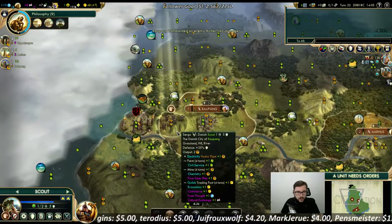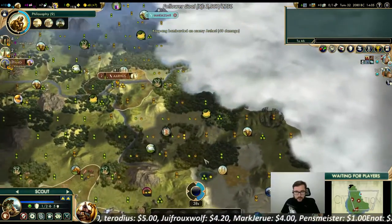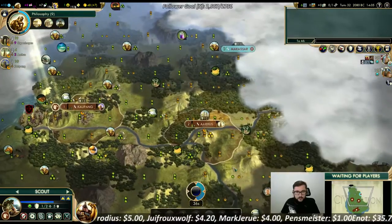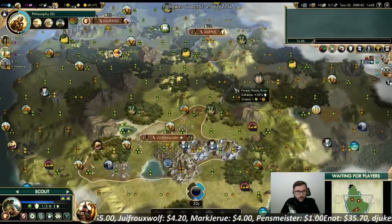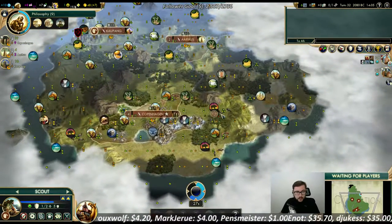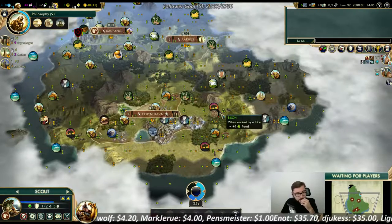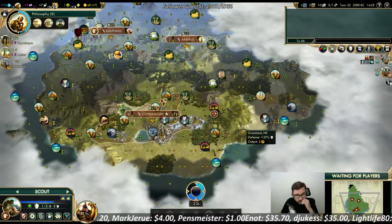Need to clear this incumbent unit. I guess we will have like five decent cities, more or less, and a pretty strong religion as well.